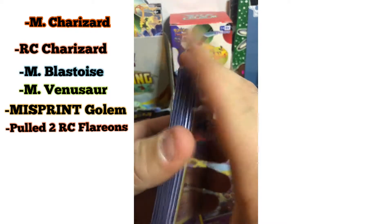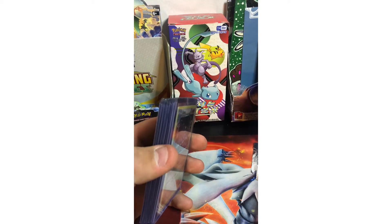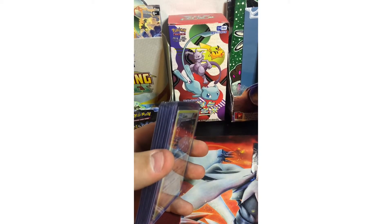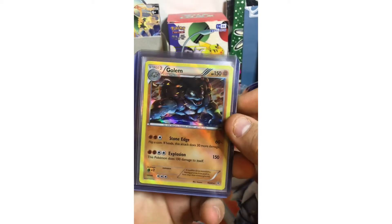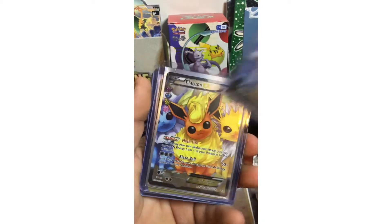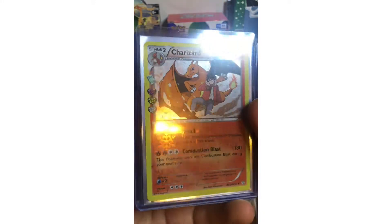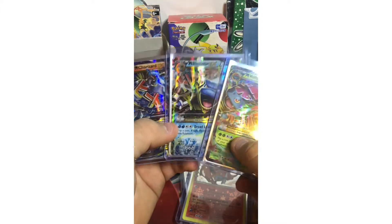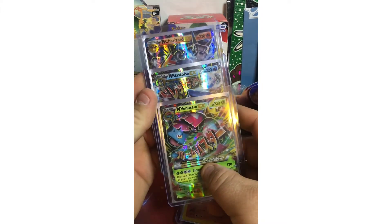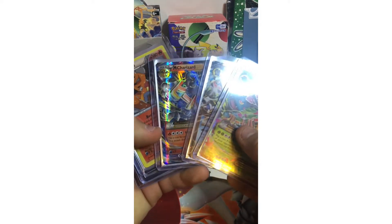Let's go ahead and go through our pulls — that's like one, two, three, four, five, six, seven out of eight packs we got hits in. We got our misprint full holo Golem, Flareon EX, another Flareon EX, we got that Radiant Collection Charizard — that's a beautiful card — and this is nuts: Mega Venusaur, Mega Blastoise, and the Mega Charizard. We pulled all three megas out of these packs, which is ridiculous. That's just insane, guys.